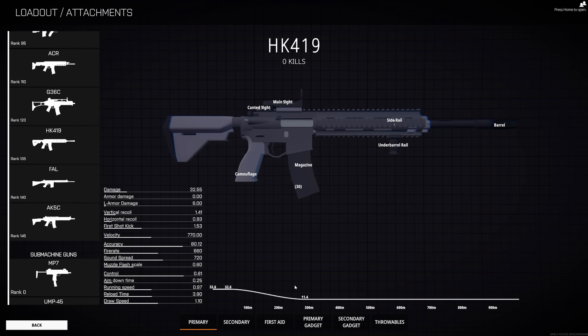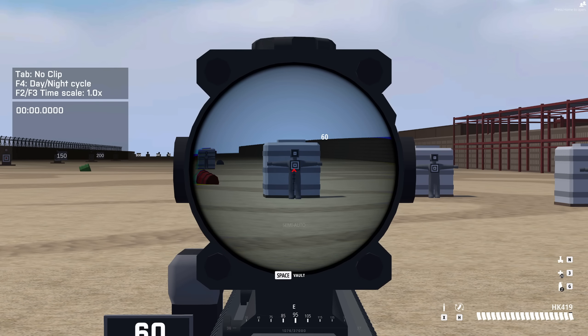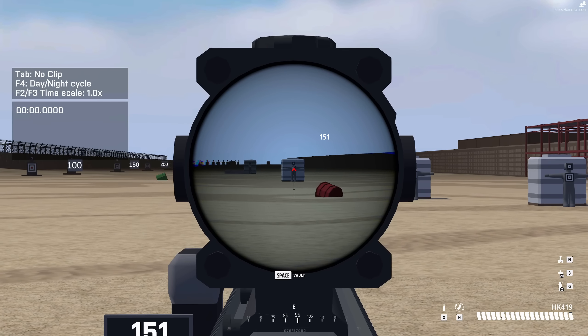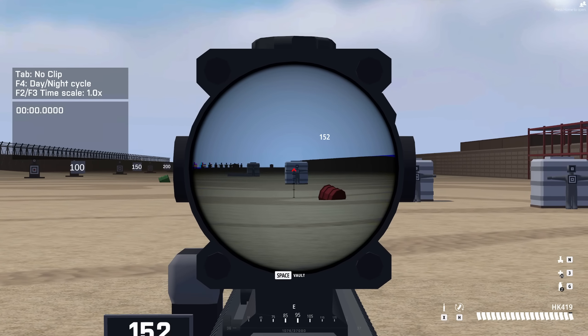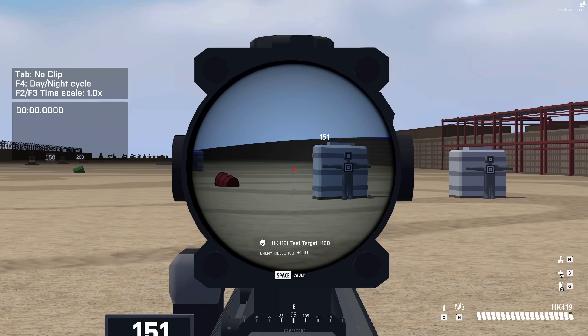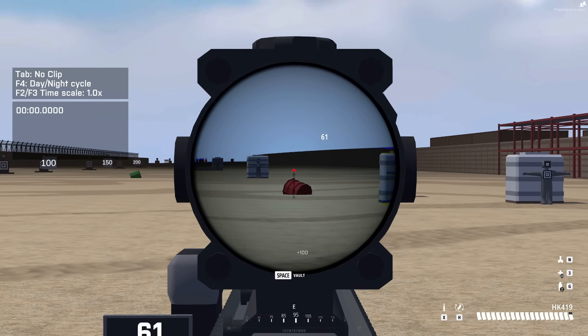Last but not least, we actually have our damage drop-off graph, which tells us our effective range of the weapon that we are using. With the HK419, about after 100 meters, you're going to start seeing significant drop in damage. At the 300 meter mark, you're only going to be dealing 11.4 damage for each shot. This guy's at 60 meters, so we should have full damage of 32.44. This guy is at 151, so we should start to see a bit of a damage drop — he takes 24 damage. So it's a good 8 damage reduction going from 60 meters to 151.